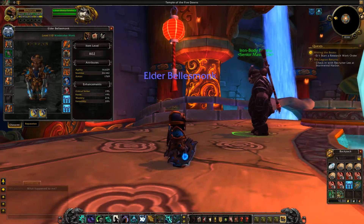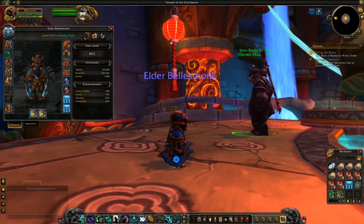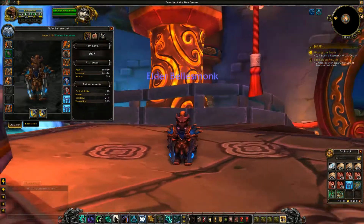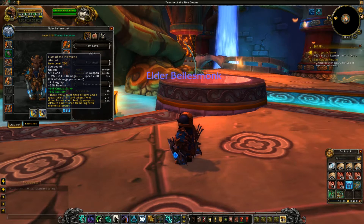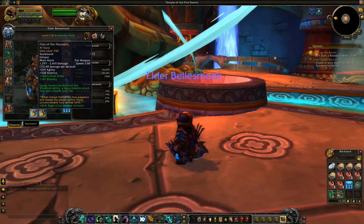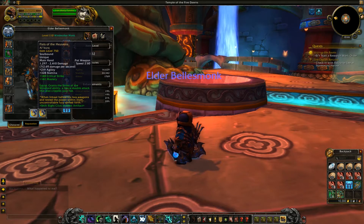Hello guys, Belle here. We're going to be talking about the Windwalker Monk and the Artifact Weapon. The Artifact Weapon is the Fist of the Heavens — this is a fist weapon. Pretty legit.